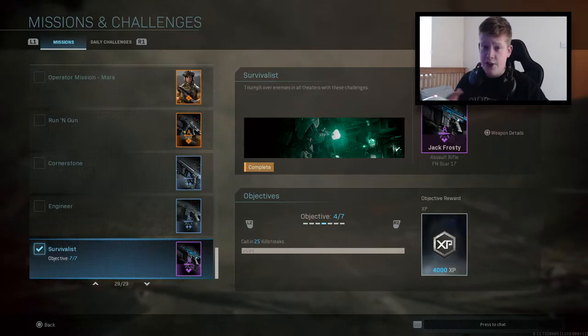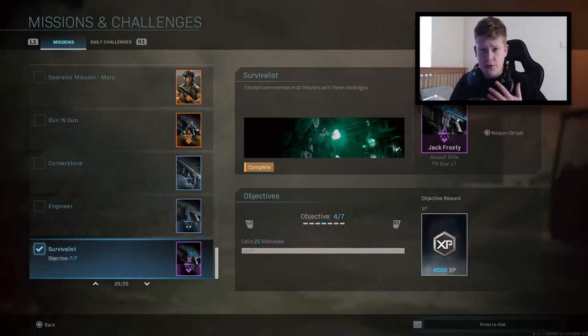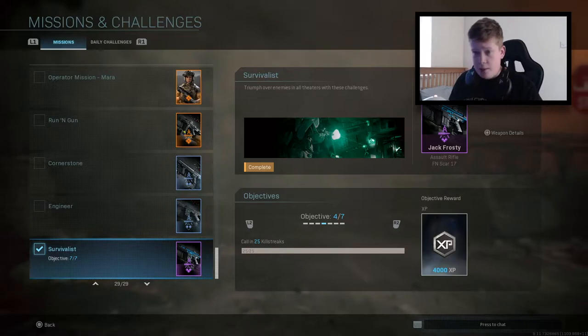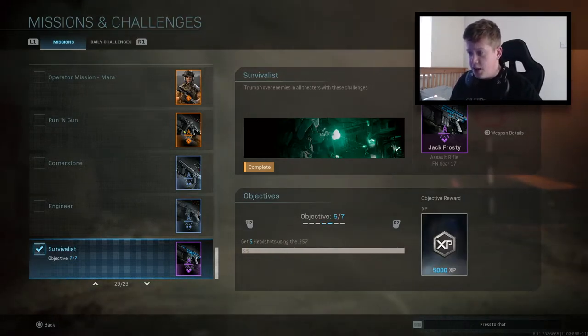What I did was run personal radar, the UAV, and the cruise missile. So in four or five kills I had full streaks. If you get five kills you've got full streaks — that's three streaks to call in. You can do that multiple times a game if you're having a decent game on shipment or wherever. No time at all.